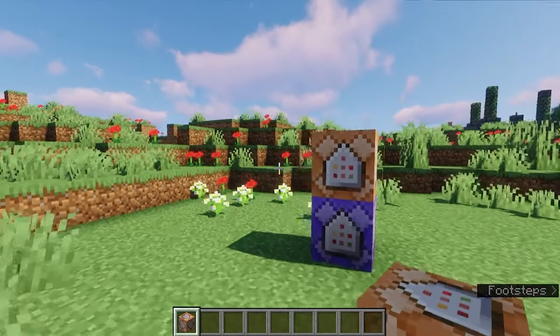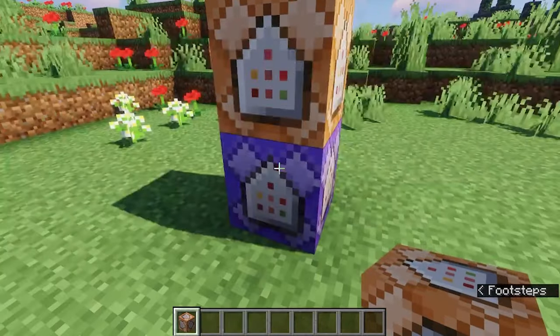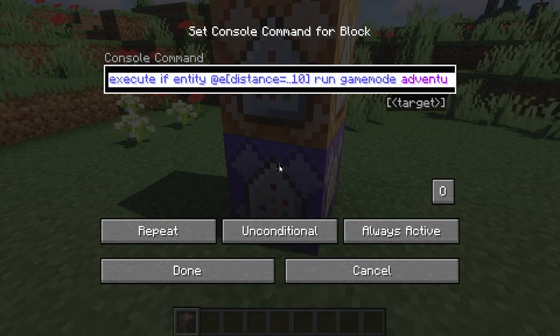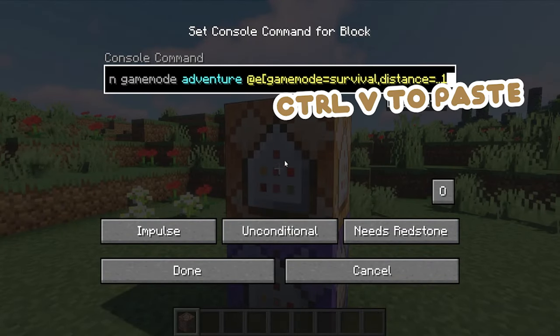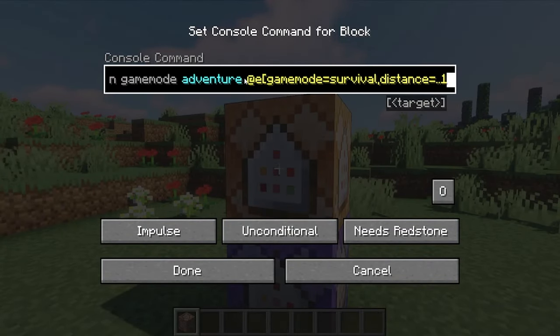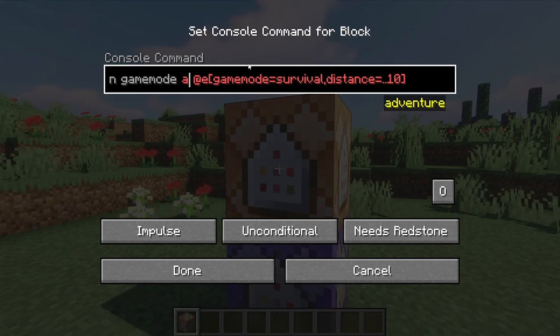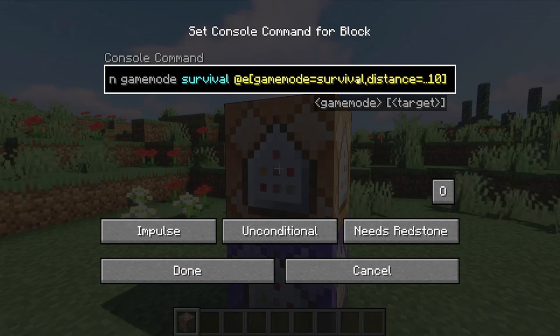Now the second command block is going to change players back into survival when they leave the area. We can take something similar to the first command and change it around. Hit Ctrl+A then Ctrl+C to select all and copy, then paste it into the second command block. This is just going to be the reversal — it's going to change the player to game mode survival if they're in adventure.